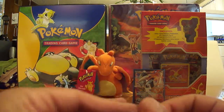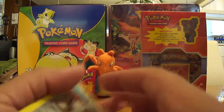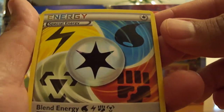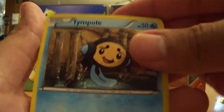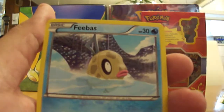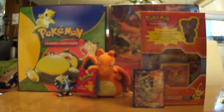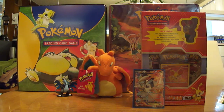Last but not least, Dragons Exalted is open. This final pack starts out with a Durant, a nice Blend Energy — Water, Lightning, Fighting, and Steel. Swablu, Temple, a Deino, Feebas, Shelmet, a Drifloom, Gabite, and a Marowak regular non-hollow rare. So guys, definitely, most definitely above average pulls. I'm not even going to waste your time showing you the regular rares — I just want you guys to admire the Keldeo EX full art a little bit longer.